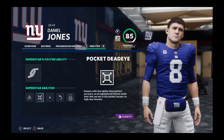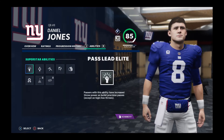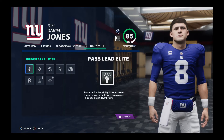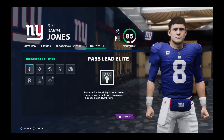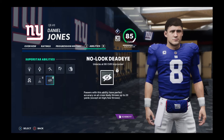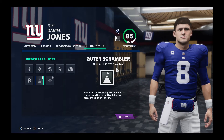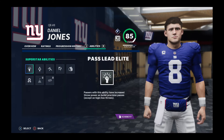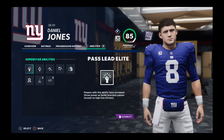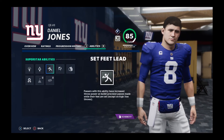They not only need to be Superstar X-Factor, they have to be an 80 overall Strong Arm QB — not 85, actually 80 overall. Here's why: Set Feet Lead and Pass Lead Elite only Strong Arm QBs get these two abilities. As you can see, you need to be 80 overall — these two abilities unlock if you're 80 overall Improviser and 80 overall Scrambler. The third slot for X-Factor QBs requires you to be 80 overall, and these two abilities only come under Strong Arm, not Field General.